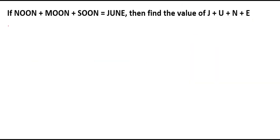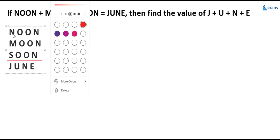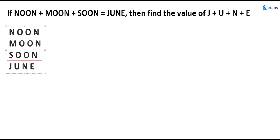If noon plus moon plus soon is equal to june, then find the value of j plus u plus n plus e. Now, if you observe, we have a 4-digit number plus a 4-digit number plus a 4-digit number, and their sum is equal to a 4-digit number.